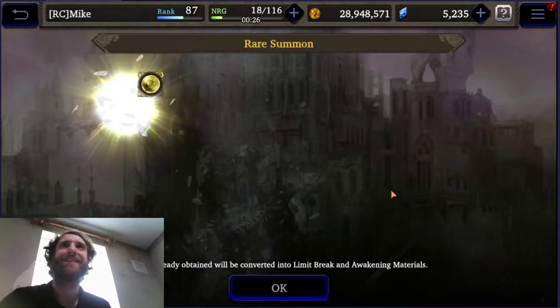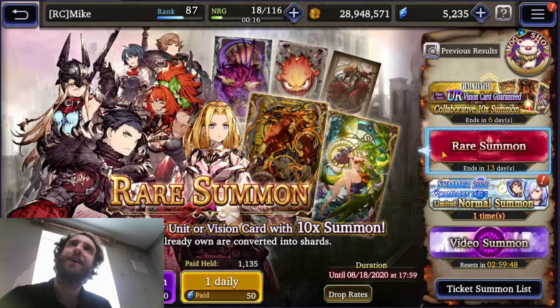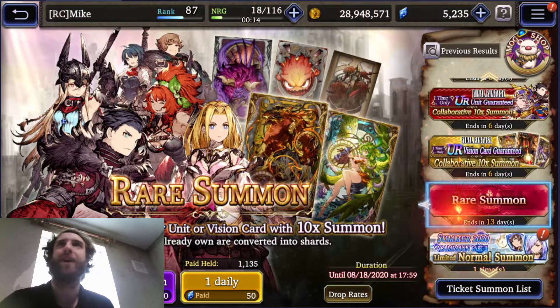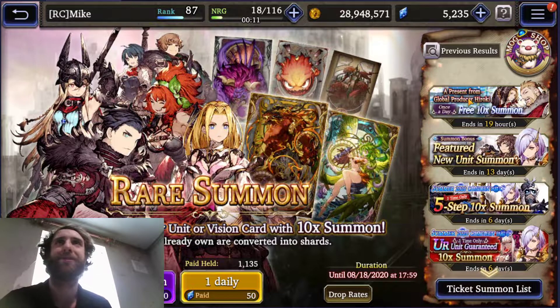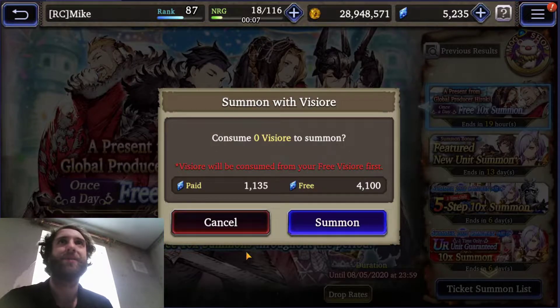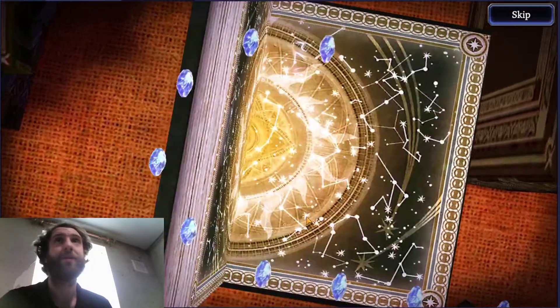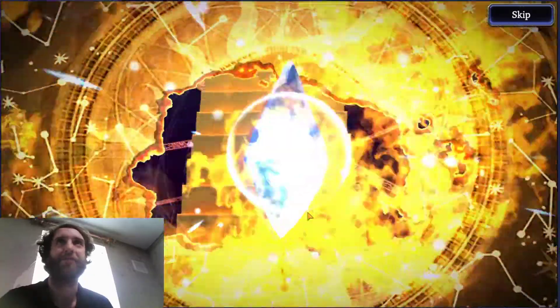Okay, let's do our 10 times free pull. What do we want from this? Vision card dupes at this point. I love getting the Mirandas and stuff, but I don't have the resources to build them, so it's kind of a bench situation. Silver book — okay, I'll take that. If the last silver book was anything to go by, maybe we'll get a little lucky turn.